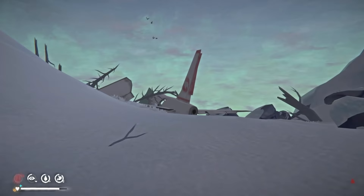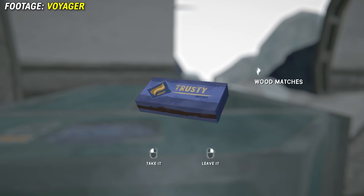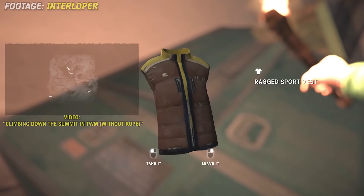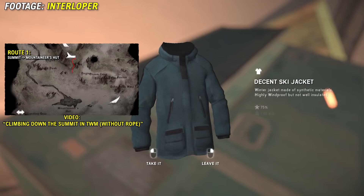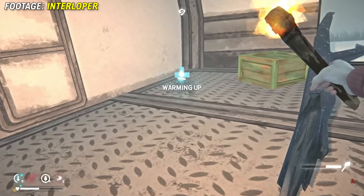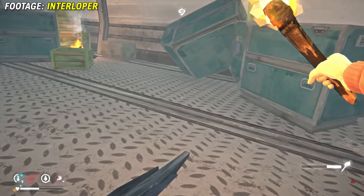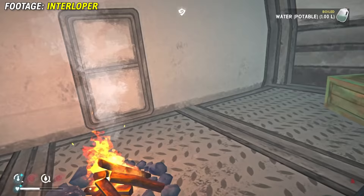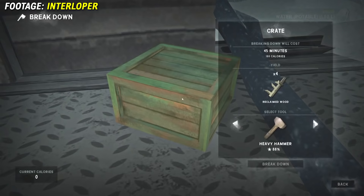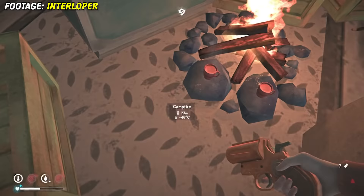Our next location is the legendary Summit in Timberwolf Mountain. If you're playing survival mode and you haven't been up here, you definitely should make the trek because there is so much loot to be found, especially on lower difficulties. The hidden loot specifically consists of two crates at the back of the plane — one is behind a container and the other is near the entrance. One of these crates will always have loot inside, so it's worth breaking them down. What you find will vary tremendously, but it's possible to find things like accelerants and matches here.